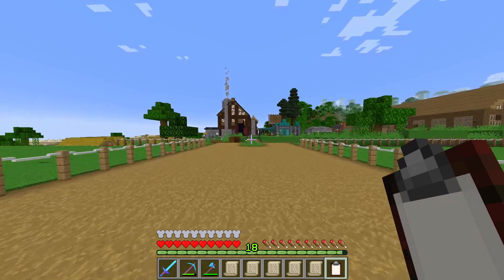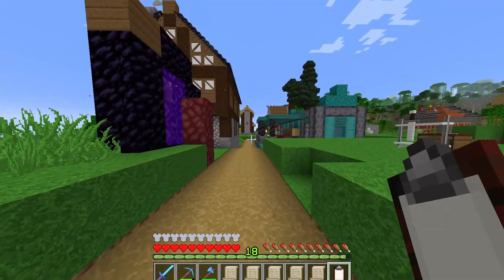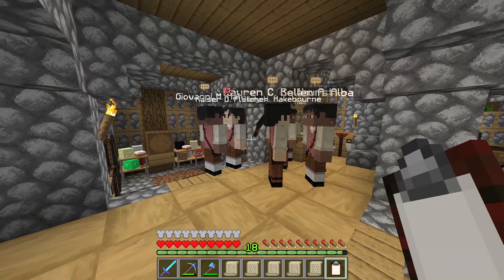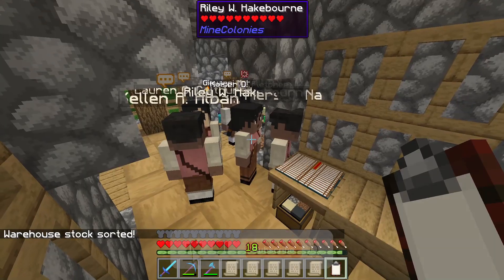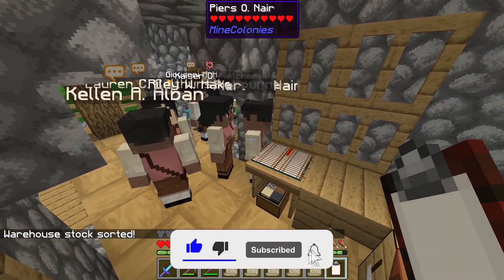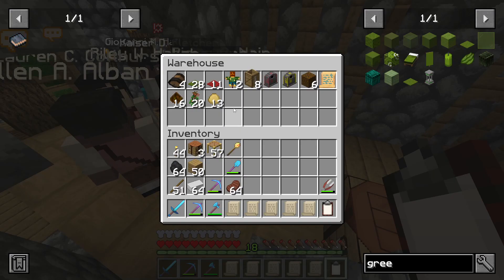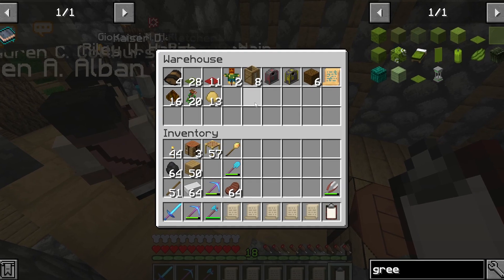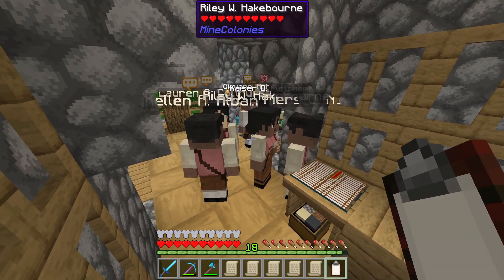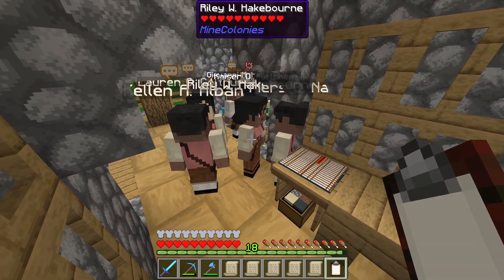This is going to sound absolutely unbelievable, but there is something I just have to show you. The warehouse is having issues again — who would have thought? The warehouse actually has some space within it, which you can normally tell by coming into its own inventory. If you have some inventory slots here free, that's usually a good indication that you have space within it. So then why are all of these courier idiots just standing around, you may ask?